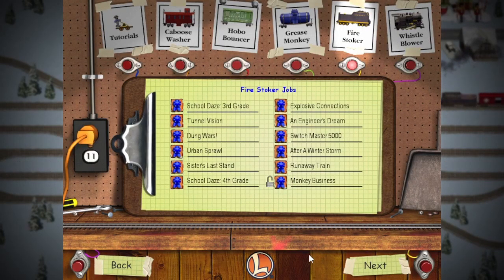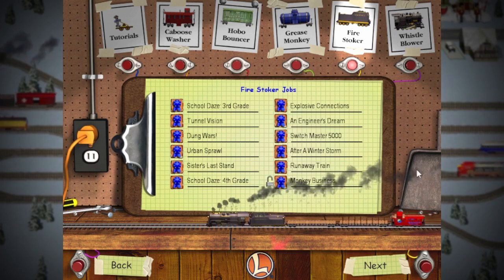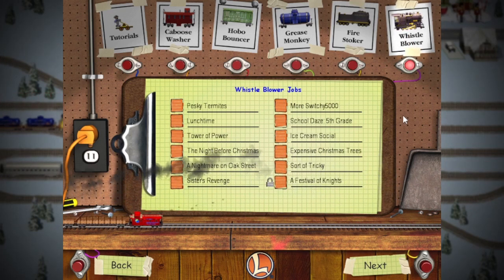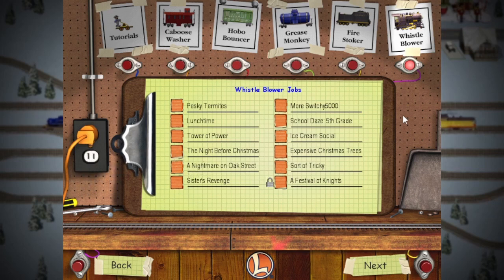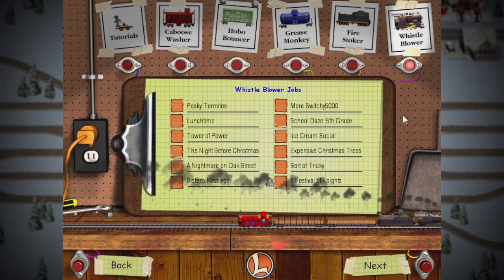That is Fire Stoker completely complete, with all blue ribbons even. The gloves are off with whistleblower jobs — no holds barred. According to my notes, I still have several levels I need to pre-play. Until next time, don't derail. We'll be back — it's a good one too.